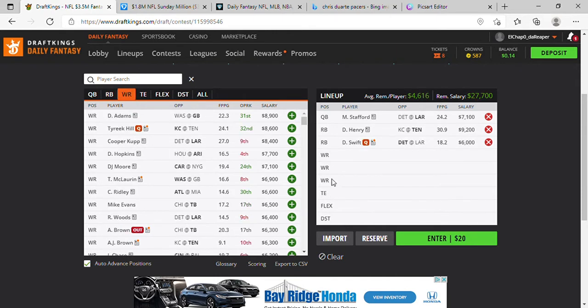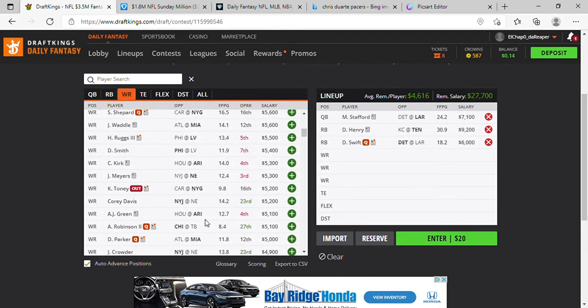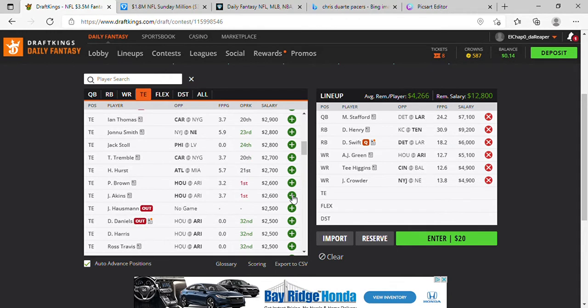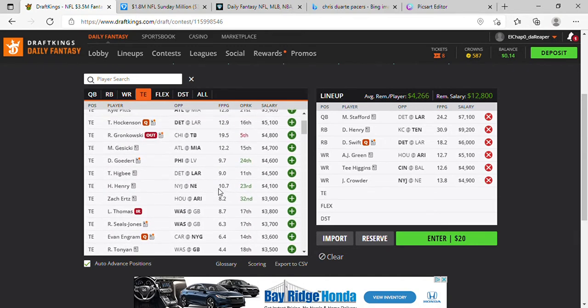At 5.1K wide receiver we're going to get AJ Green. At 4.9K we're picking up T Higgins. At the next wide receiver spot at 4.9K we're going to get Jameson Crowder. At tight end we're getting Zach Ertz again — he's highly optimal this week, that's why he keeps coming up in my projections.